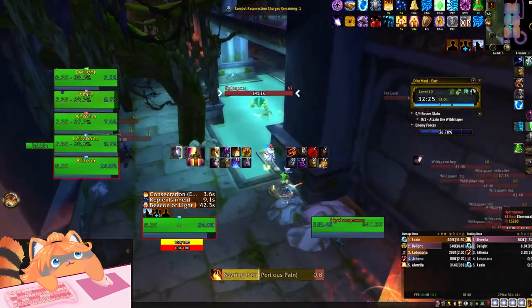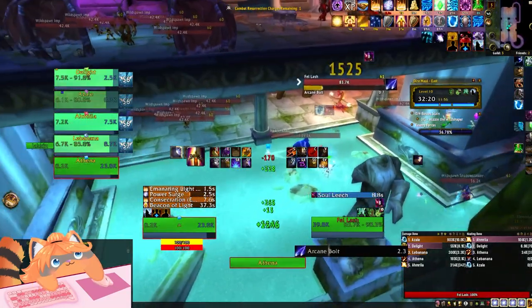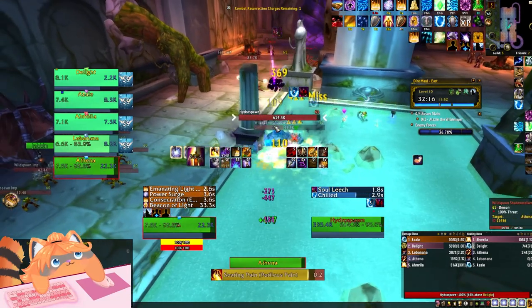In this route, what you guys just saw is pretty straightforward. So far, we've pulled our whiplashers — four packs of them — and we've pulled three treants. Nothing more.